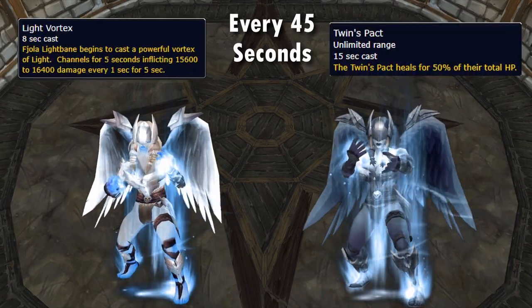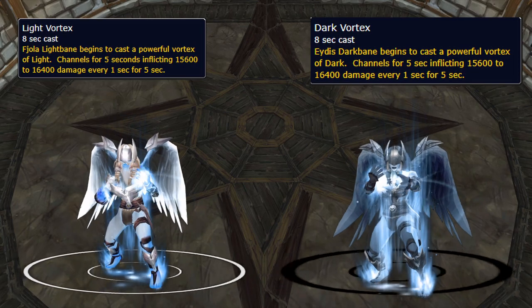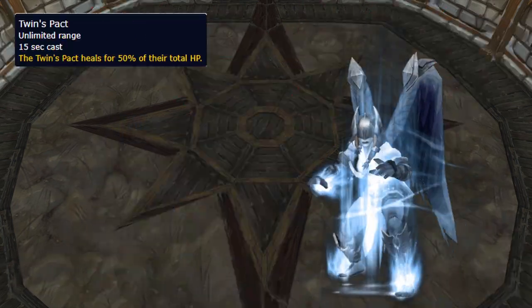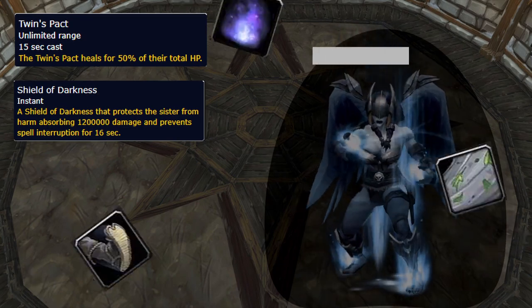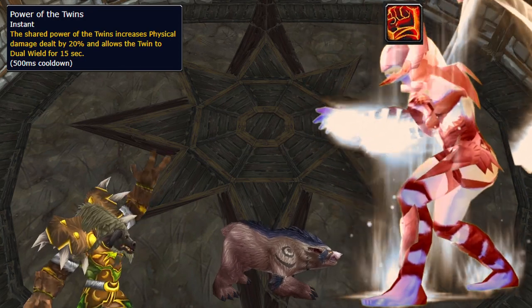Every 45 seconds, they alternate casting two main abilities. Light or Dark Vortex is pulsing raid-wide damage to anyone of the opposite type, but the easiest way to deal with it is to just ignore it and yell at your healers if you die. The other is Twins Pact, which gives them a damage shield and begins a 15 second cast, which heals them for 50% of their health if it goes off. While it goes on, the other deals increased damage to the tank, so pop a defensive and healers keep an eye on them.